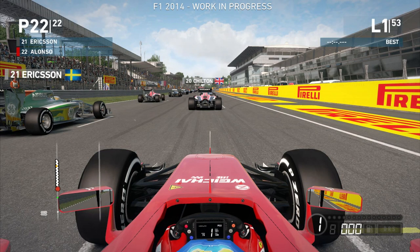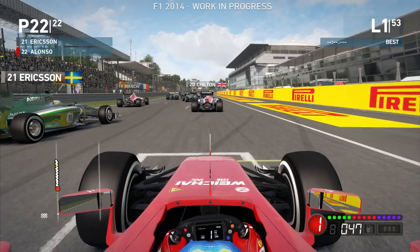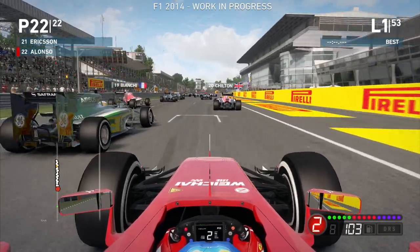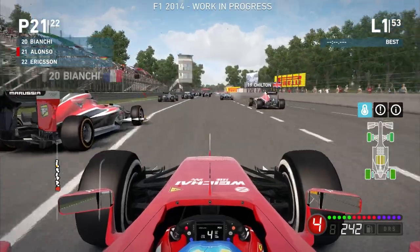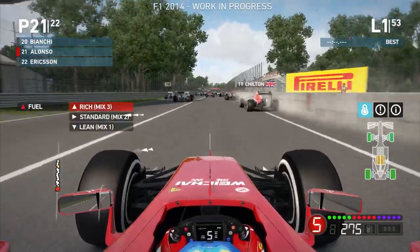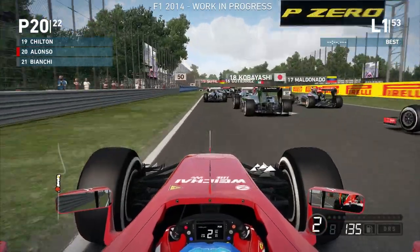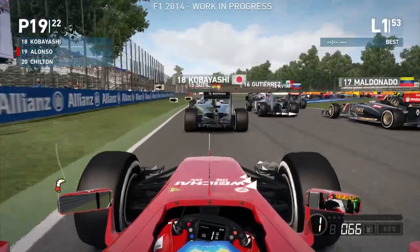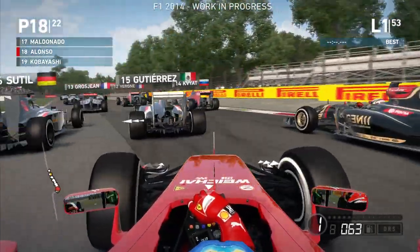Here we are in Monza, driving as Fernando Alonso in a Ferrari — it doesn't get any better than this. Starting from 22nd place, we'll try and get off to a nice and decent start, and away we go. The initial getaway is slightly better than Marcus Ericsson, so we might be able to out-drag him as we come up to Turn 1. The engine is already starting to overheat as we barrel down towards Turn 1, and we'll try and take an outside line coming into this first chicane, but there's nowhere really for us to go.